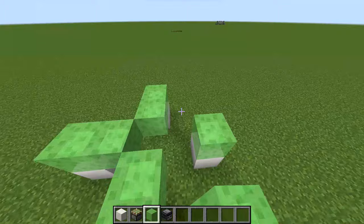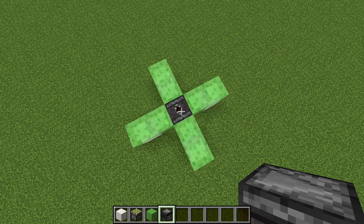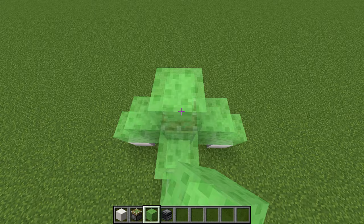Now put down an observer where the red dot is facing upwards, like this. Now take out a sticky piston, one on top of the observer, and put slime blocks around that. Then put down two slime blocks on top of the piston, like so.